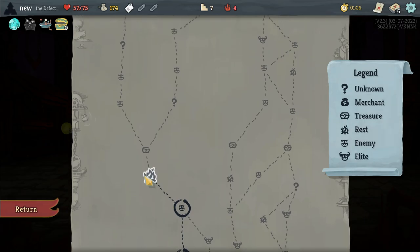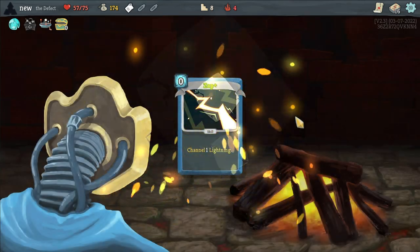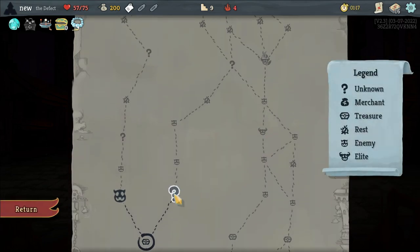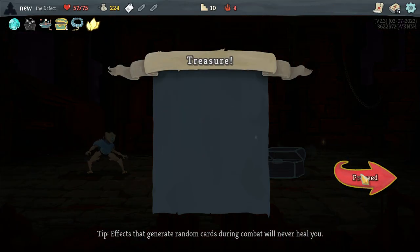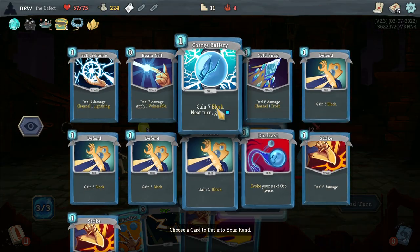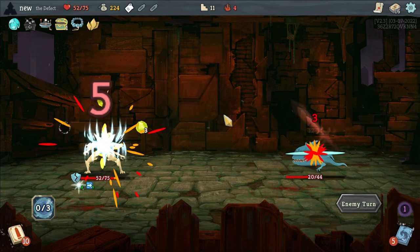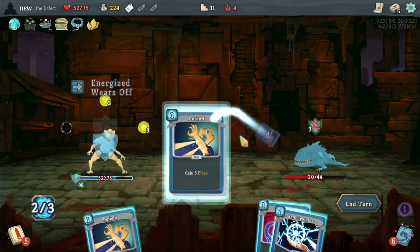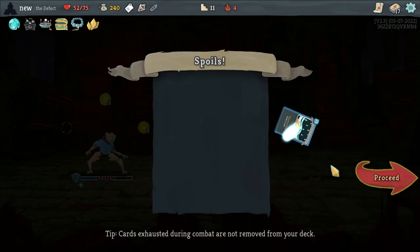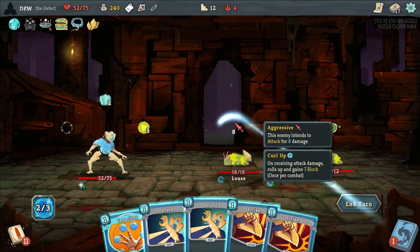Early Capacitor is fantastic. Maybe a Streamline. I think we'll Smith Zap — we need to Smith the zero-cost card since we have no extra damage. Actually, I could kill this turn. That's something I'm not great at — figuring out when to kill.